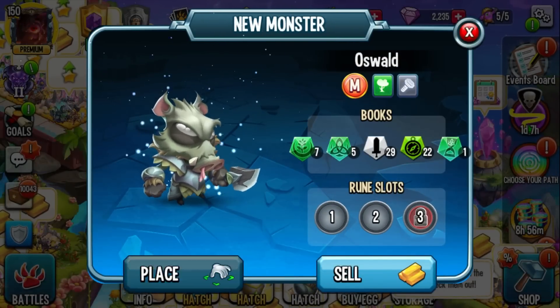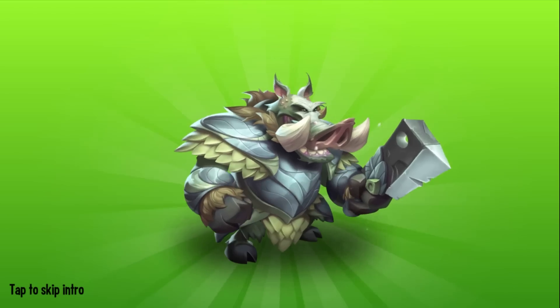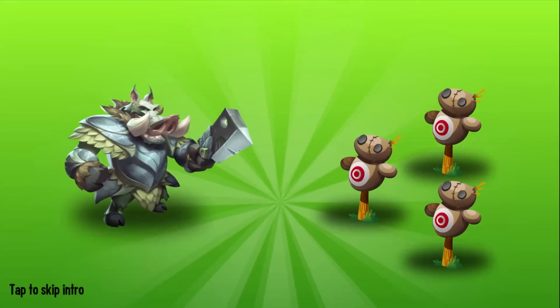Let's get into it. Hopefully you'll be able to get this monster. I don't know whether or not he's good or not, so we're gonna find out together. Let's go ahead and place him and see what his ultimate attack looks like. Oswald has a really cool design — I love it. He's similar to a previous monster we've seen, so let's take a look.